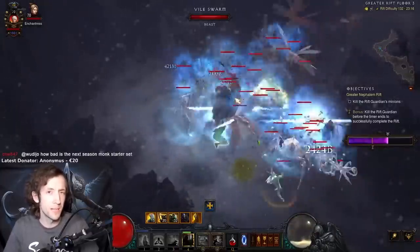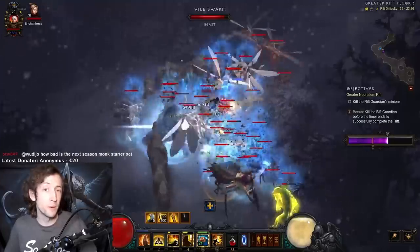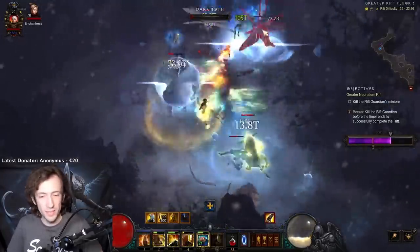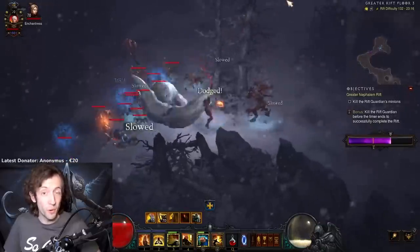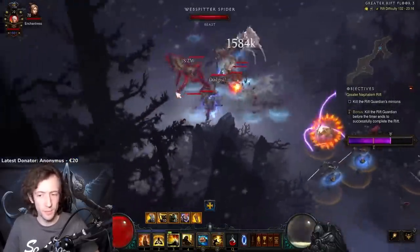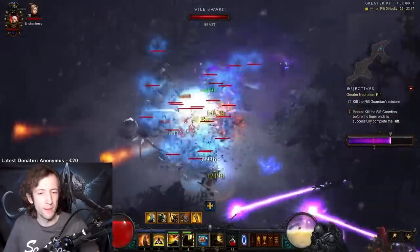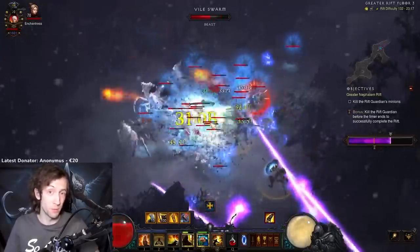And then you usually end up with like no damage whatsoever on the Rift Guardian, and you just punch away for like seven minutes and fail the run anyway. But luckily, the Rift Guardian is also the point where you notice this new Seasonal Theme power the most, because it gives you 20 extra hits. Instead of just seven, you have 27. So this is almost four times your total damage done, and it helps you a lot while fighting the boss. The boss goes down way faster — instead of those seven-minute fights, you're probably going to have a more regular two or three minute fight, even at the highest push tiers.